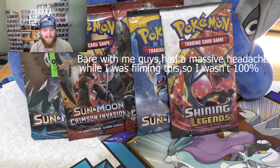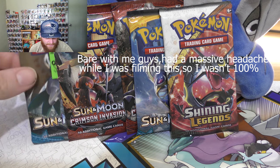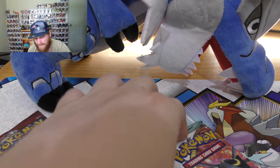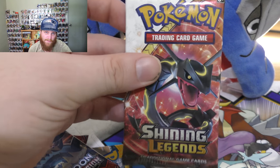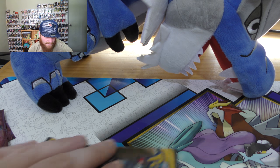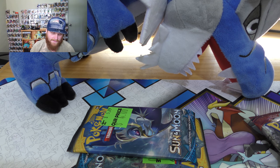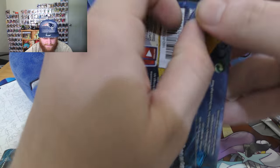G'day guys, it's Plexitron here again today. So I'm going to bring you some mixed packs. We've got five here and they're all different types of packs. We've got two Sun and Moons, two Crimson Invasions, and we have a Shining Legends pack. We're going to leave that one to last because it's probably my favourite. We're going to go through the Sun and Moon first — that's the base set — then Crimson Invasion, and then Shining Legends last.